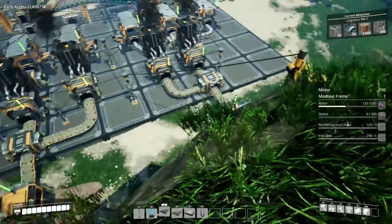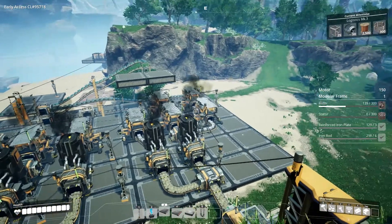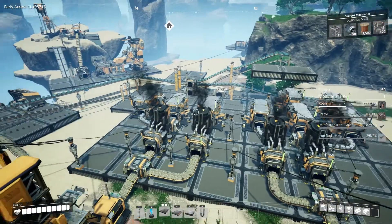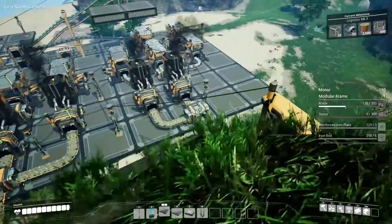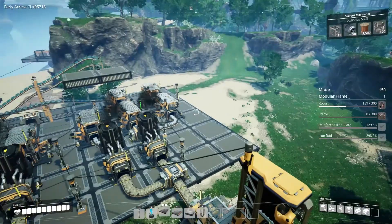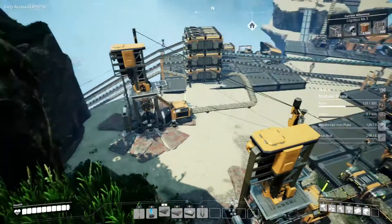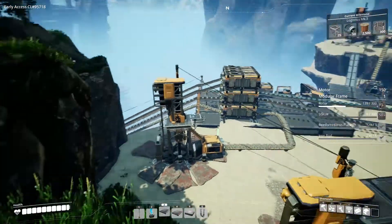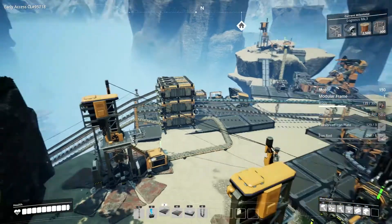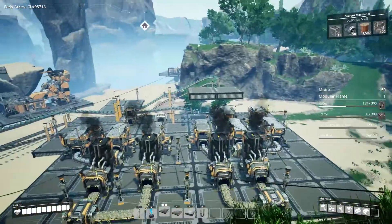I'll just run through real quick what we've got here: we've got two iron producers, we've mirrored the setup. These two constructors produce screws, this one is for plates, this one's for plates, and these two are for rods. Right now these are producing 120 and they're only actually smelting 60, so we can take these off this side and add smelters, which we're probably going to do today. This one here is producing just straight iron ore which runs down to our steel, and this is just our temporary storage system.